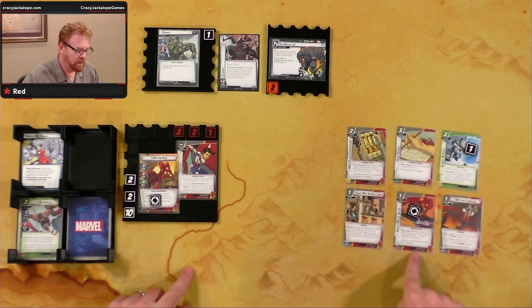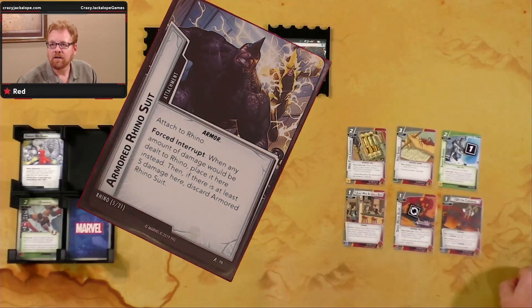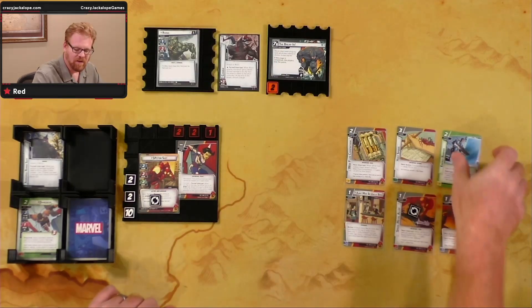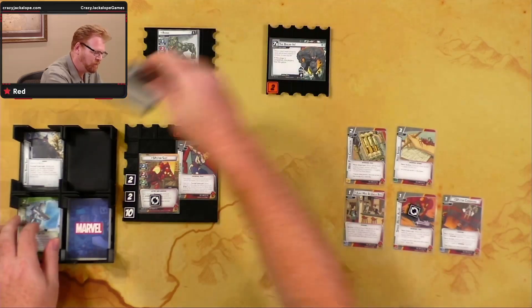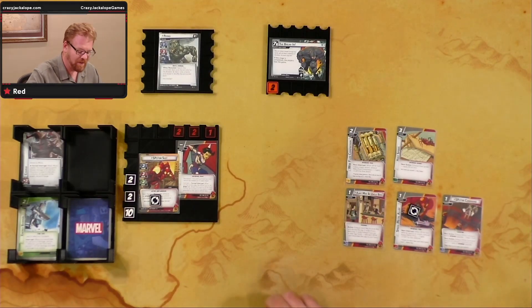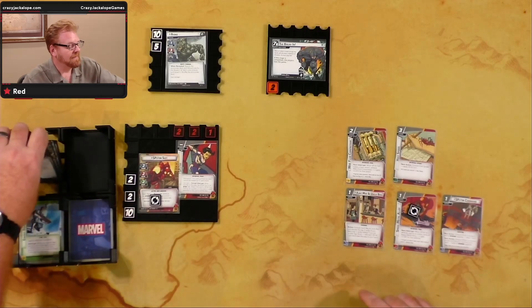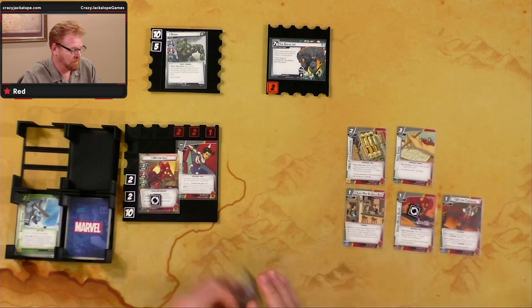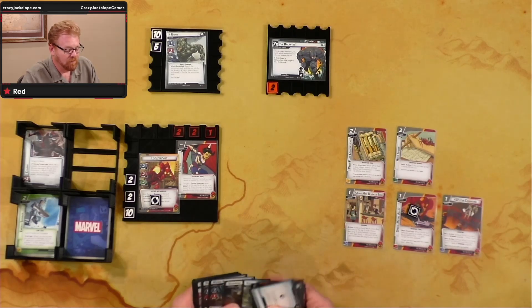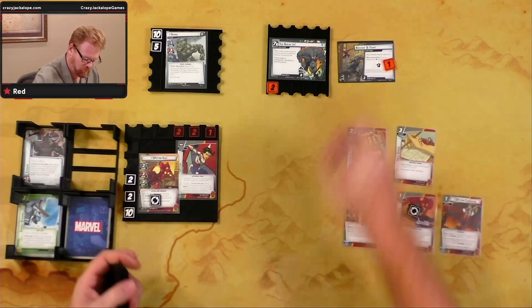Villain's turn: one threat on main scheme. Rhino has the Charge — big attack incoming. He attacks in the Spider Suit; we defend and exhaust Speed Metal Alloy. We have four defense, five incoming — he hits us for one. Energy Barrier reflects that one back and actually knocks Rhino over to Stage 2 — Rhino Two, with 15 hit points.